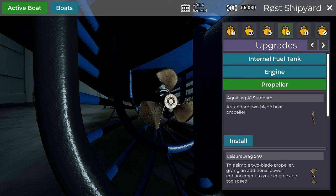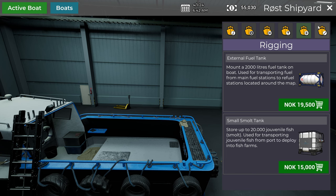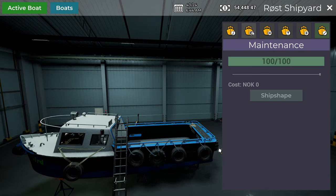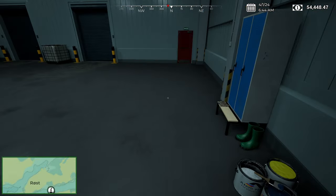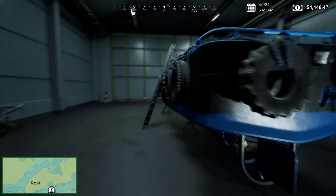I think it is worth upgrading Bluebird. I think it is worth upgrading - could be wrong, but I'm just going to upgrade the propeller because it's cheap. So we got the propeller - I could get an engine, but I think that's too much money for not enough gain. So we're just going to leave it like that. Fish. Maintenance, repair all. So we're left with $54,000. I think we're going to get that new boat in the next episode. I think it crashed - we're going to end here guys.